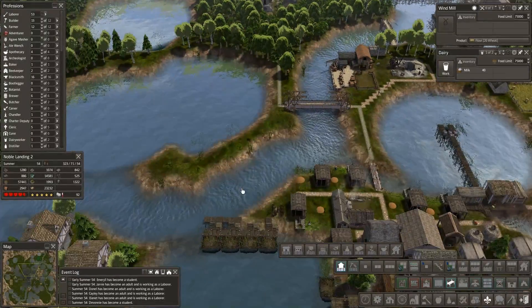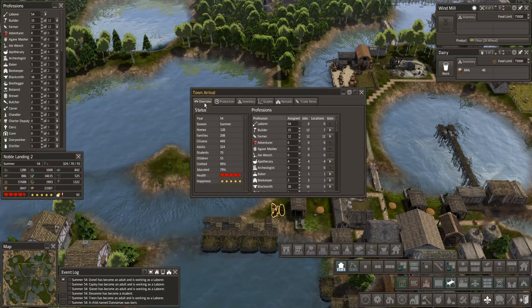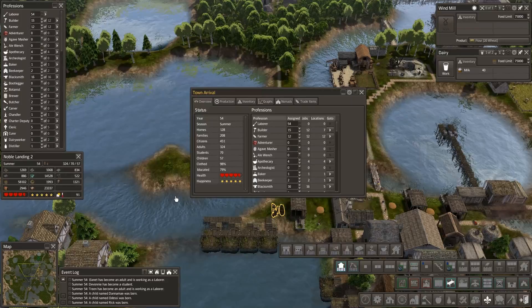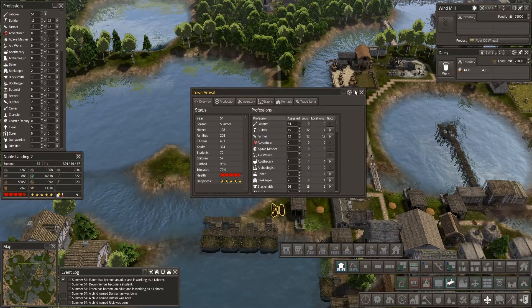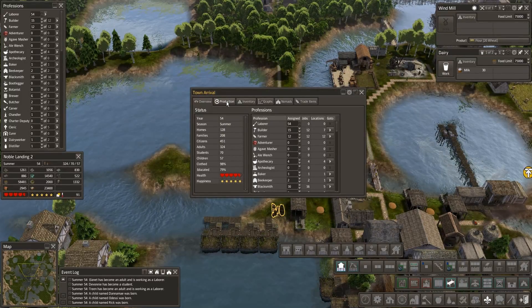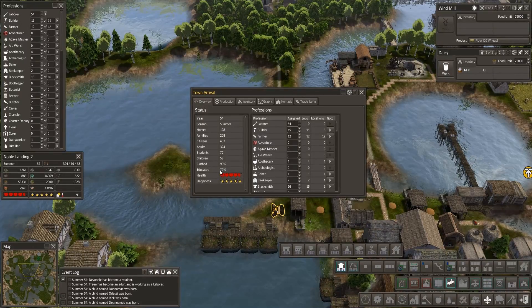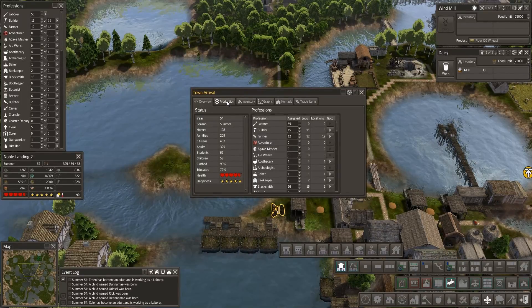All right, so we're back to where we were but functioning this time. How are we doing on housing compared to families nowadays? Overview - let's take a peek. It's about time to shut this episode down anyway. 450 citizens now on this little map. Whoa, we have a lot of families compared to houses - we could do some serious expanding. Keep that in mind. Clothed 98%, educated only 79%, health is a little low - that's mostly because of the nomads we brought in. I believe they come in uneducated.